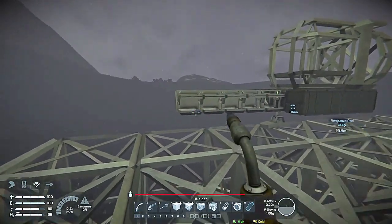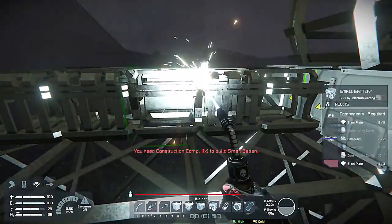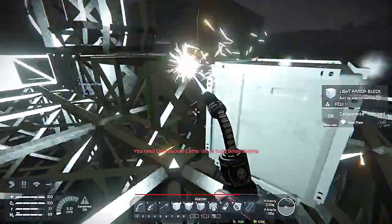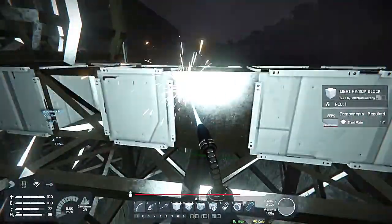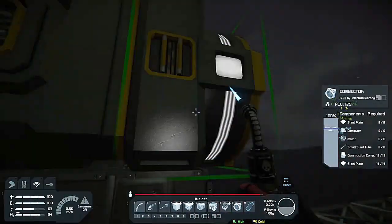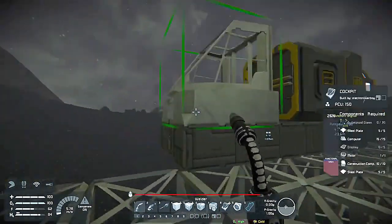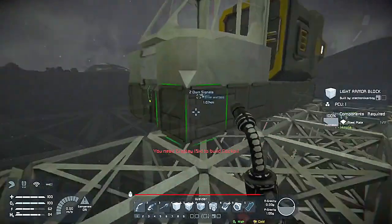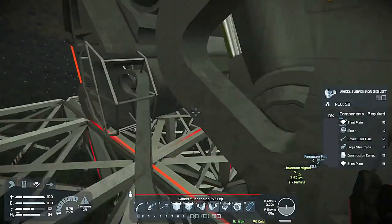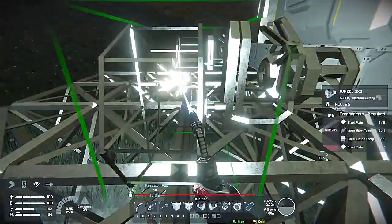I decided to switch over to a smaller utility cockpit because the fighter cockpit actually requires cobalt in order to create the metal grid needed for it. So for now, we're just going to use the utility one. It'll save us overall on resources anyway.